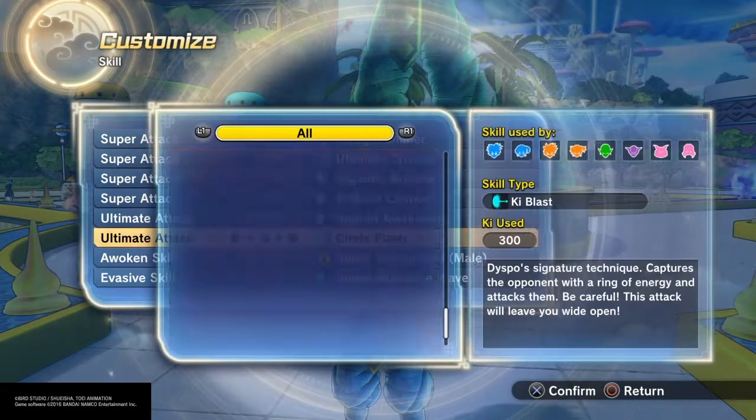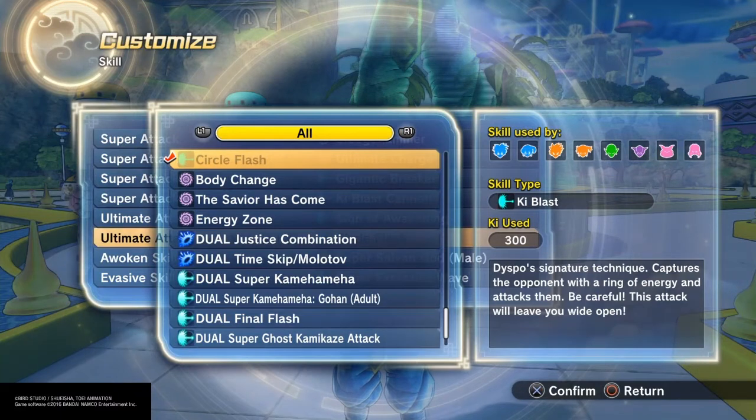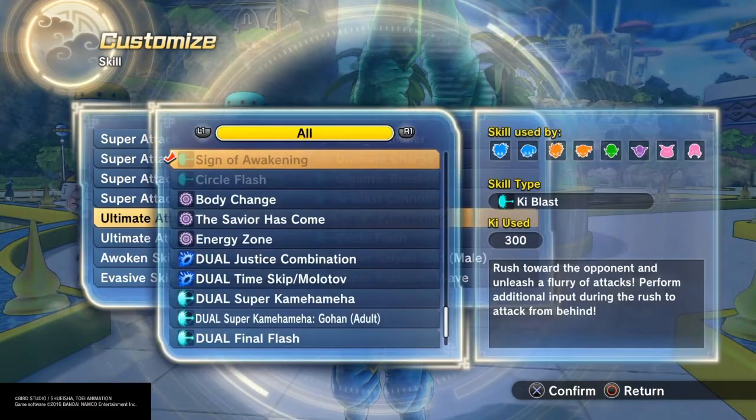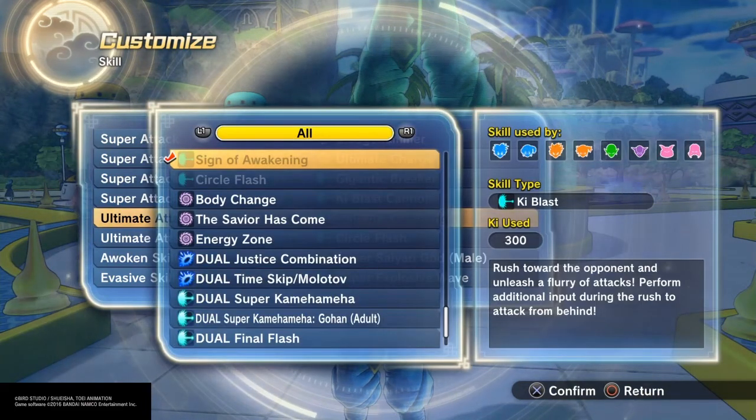They both cost three bars a key. Circle Flash is Dispo's signature technique — it captures the opponent with a ring of energy and attacks them. Be careful, this attack will leave you wide open. Sound of Awakening: rush toward the opponent and unleash a flurry.